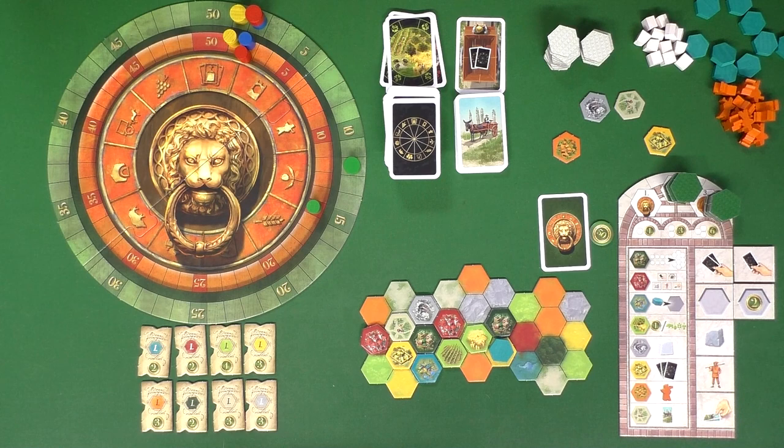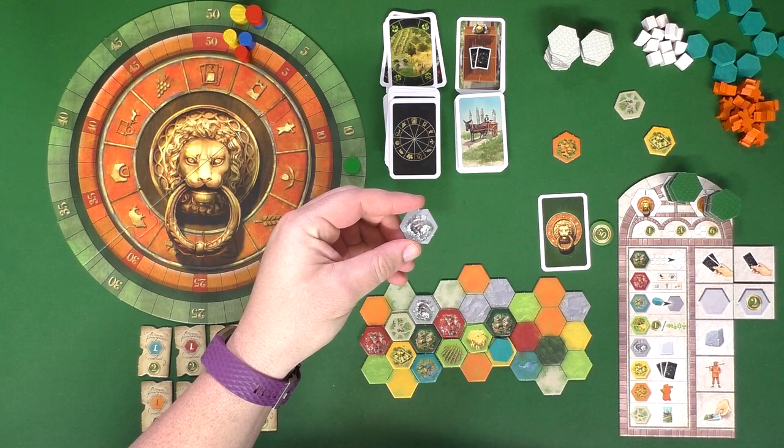Next up are the quarries, which are gray. These reward you with marble when built, and you can use marble on your turn to get one extra free action per turn. This is a good way to get ahead — maybe grab a tile before someone else does, or make sure they can't do something before you get a chance to.